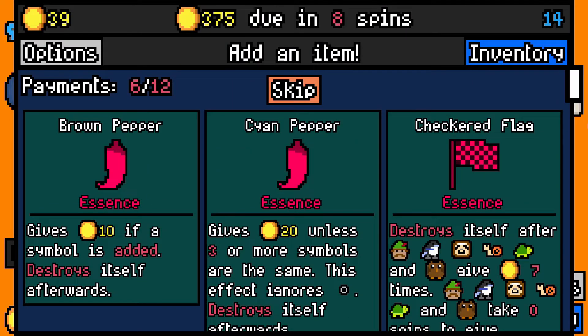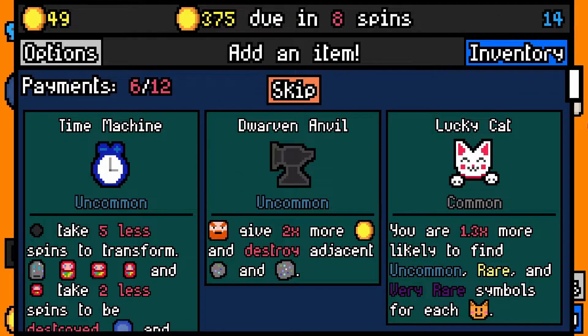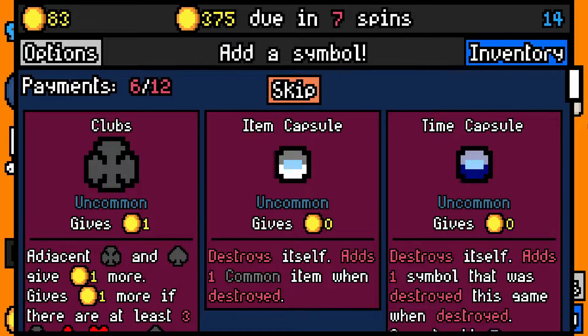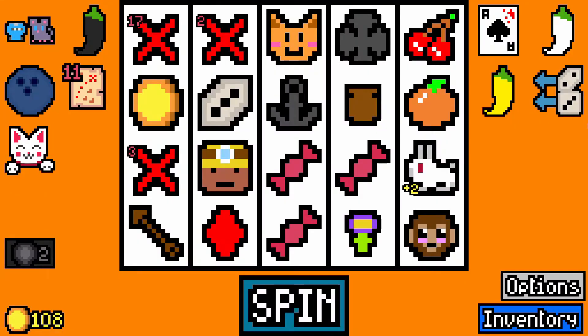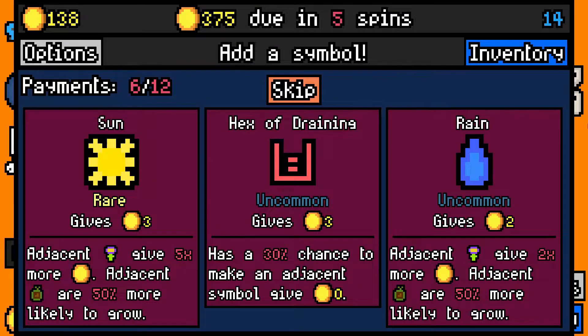Let's pay — 39 over, that's really tight. I'll just take 10 from the Brown Pepper. And Card Shark. I'll take Lucky Cat too — why not? Item Capsule's tempting, but I'm going to take the other one. Skip that. Joker finally did something for me. A Sun — not really what I wanted, sadly.